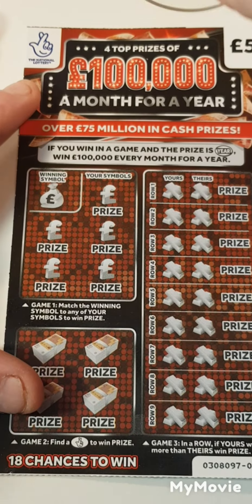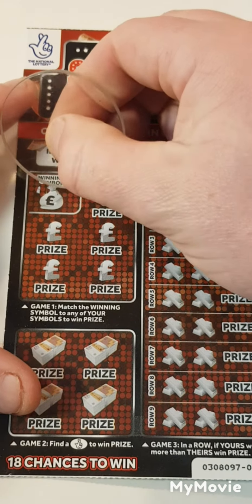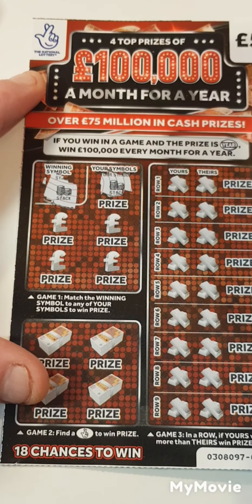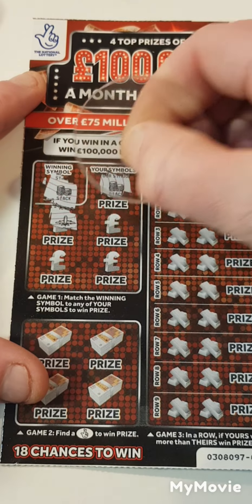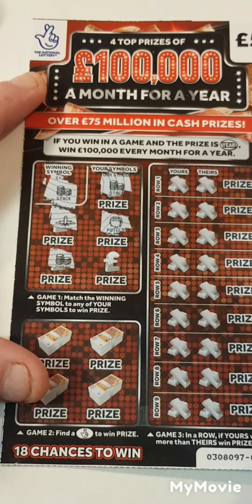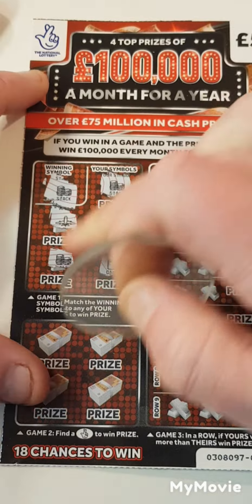So on this side we have to find the match — the winning symbol, sorry, can't get my words out. We're looking for the stack. First scratch: a plane, all gold, we have two stacks, and a camera — so that's at least money back.